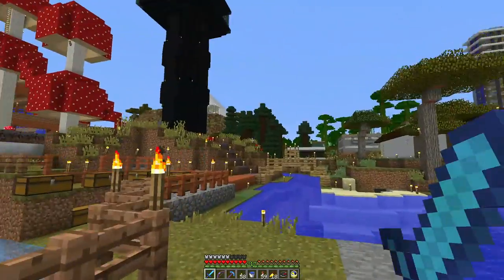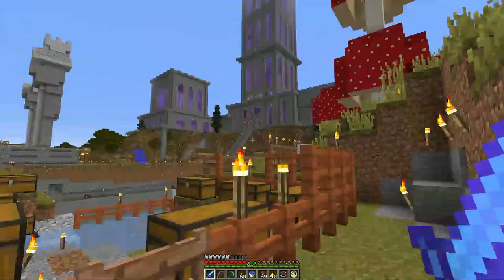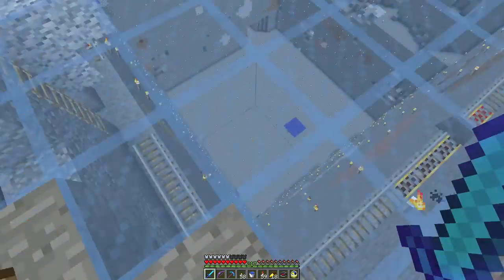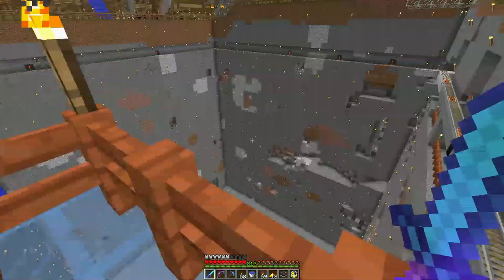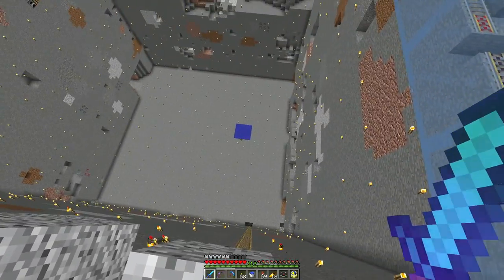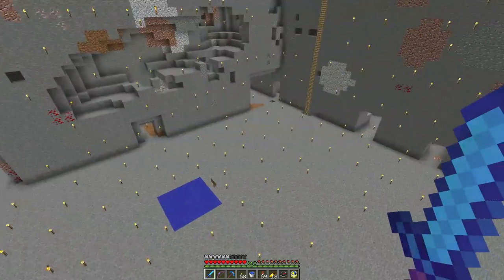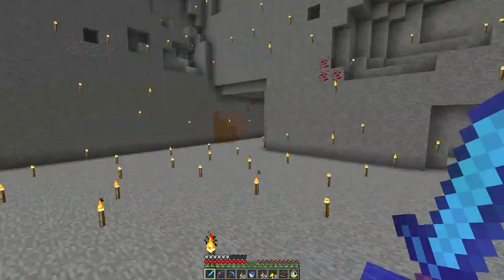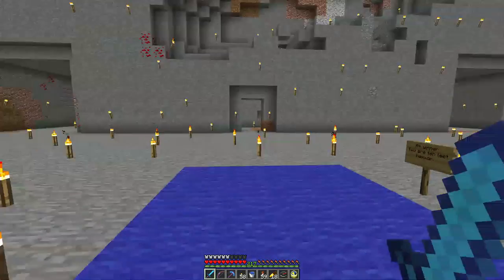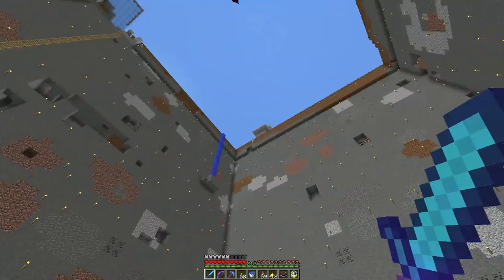Then he built buildings over here, a little tower out of wool. And then he put a diving platform off there where, in theory, if you're good you can land in some water down there. I think I could replace the water with carpet, so you can't really tell from up there, but it hurts when you land.